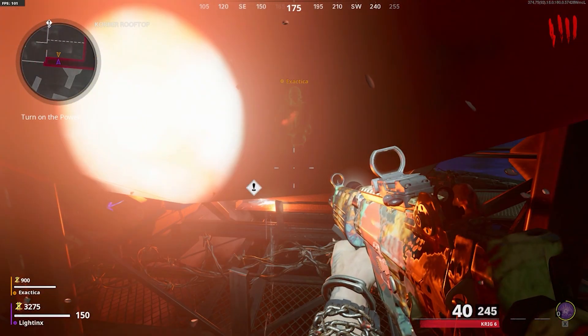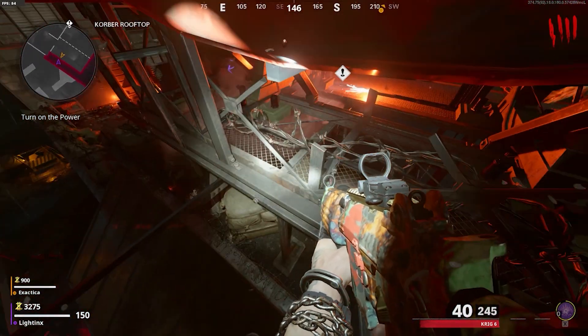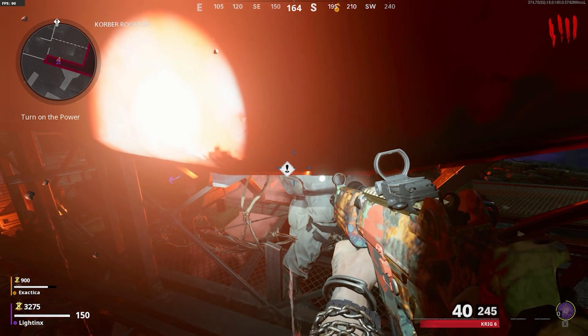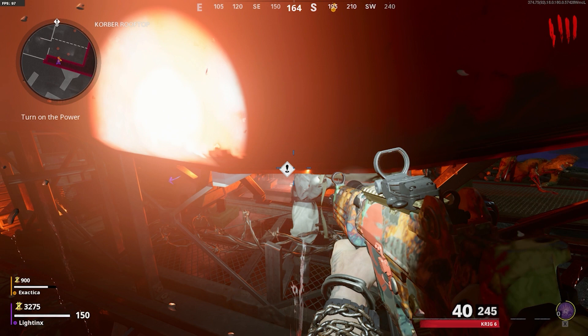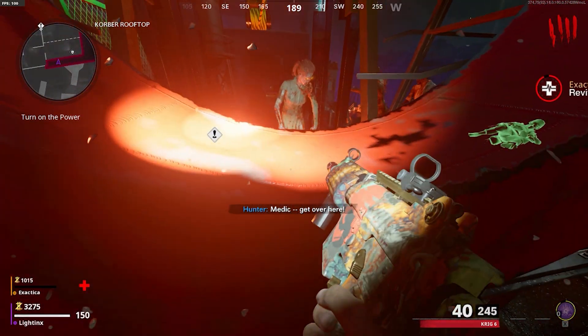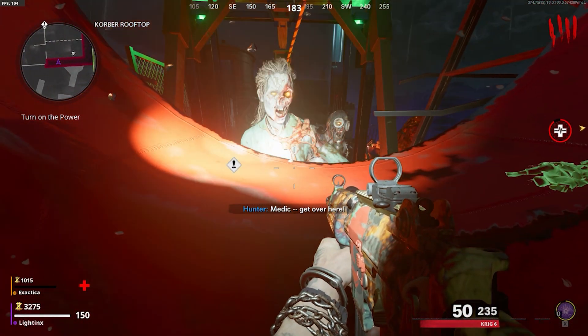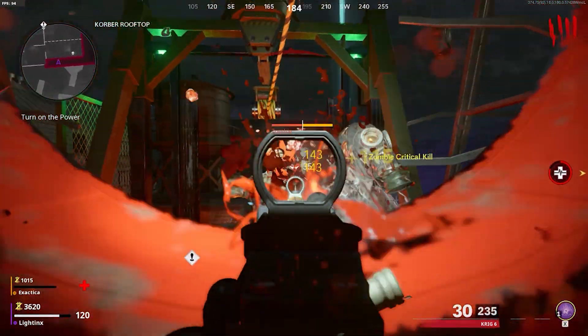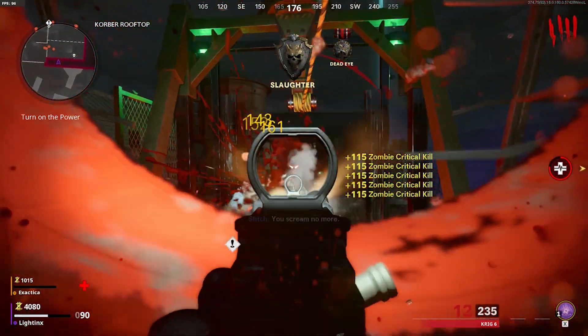Now switching to my POV — you just want to simply go on the zipline, then hit your friend, and you'll just fall on this little spot right here. You can then tell your friend to unpause and move out of the glitch spot, leave the game, or just continue playing — whatever you want, it doesn't matter.